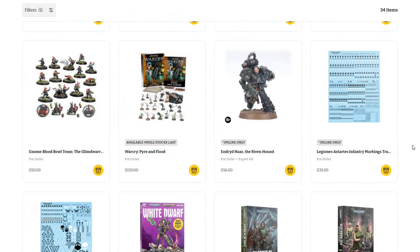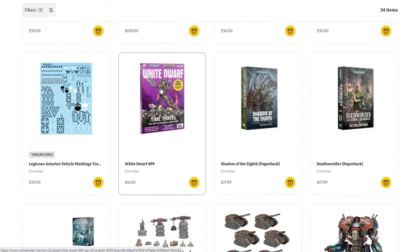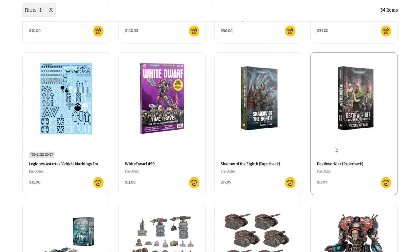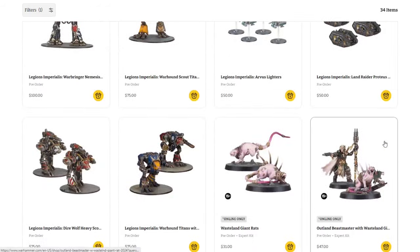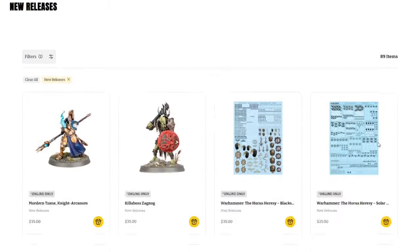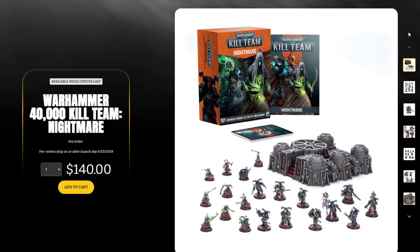That's the majority of new stuff this week. The Kill Team content is what everybody's after, but we also have Endron Har the Ribbon Hound expert kit at $56, various transfer sheets, the White Dwarf, and new novels Shadow the Eighth and Death World both in paperback at $17.99. There's also a bunch of stuff from last week — quite a bit for Legion Imperialis, some Necromunda, and limited edition models.